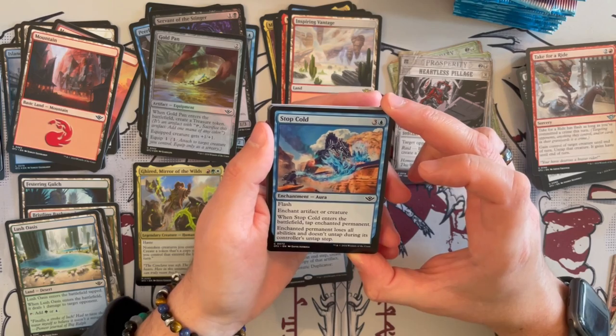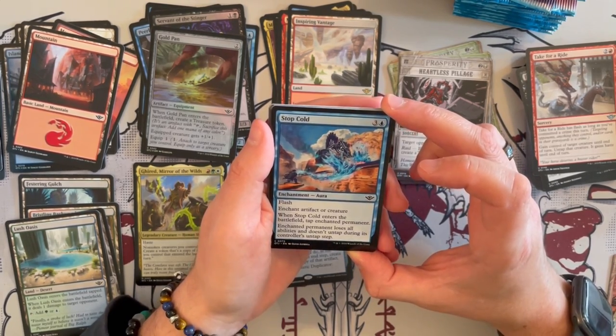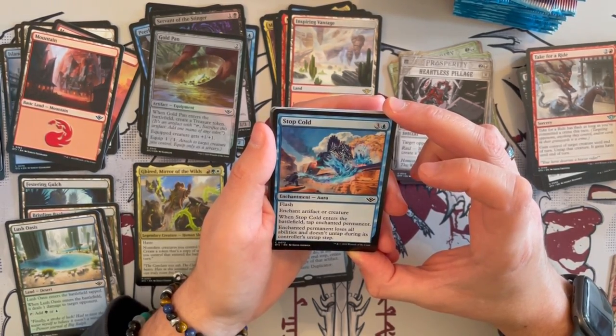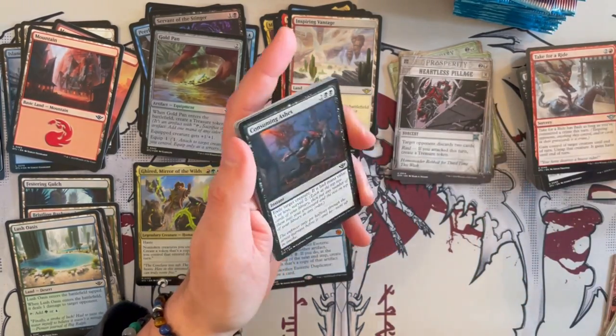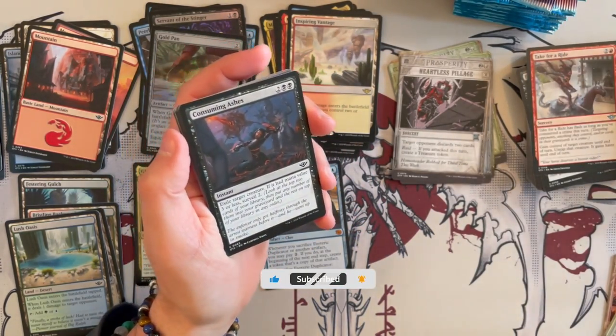Stop Cold has Flash — enchant artifact or creature. When it enters the battlefield, you tap the enchanted permanent and it loses all abilities and does not untap during its controller's untap step. Quite, quite nice — I like that. It's just a freeze, basically — you put it under ice and that's it.